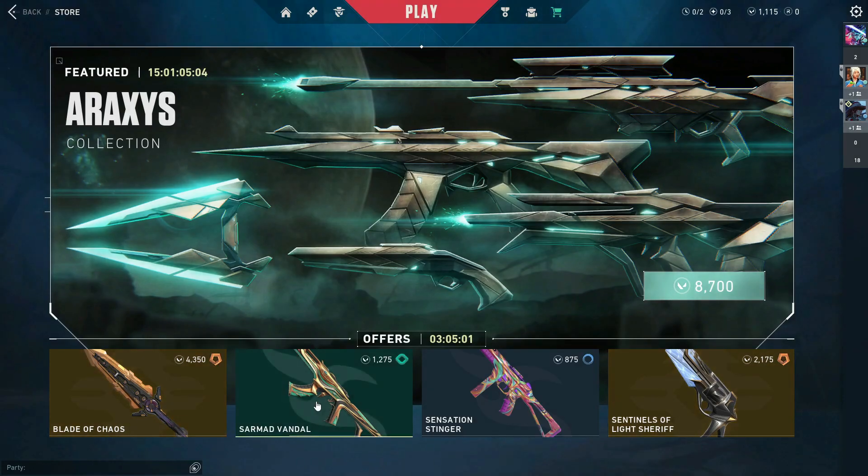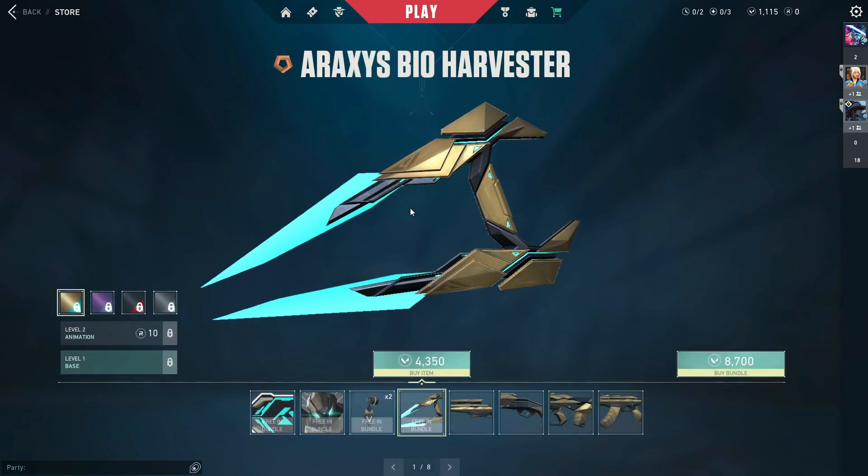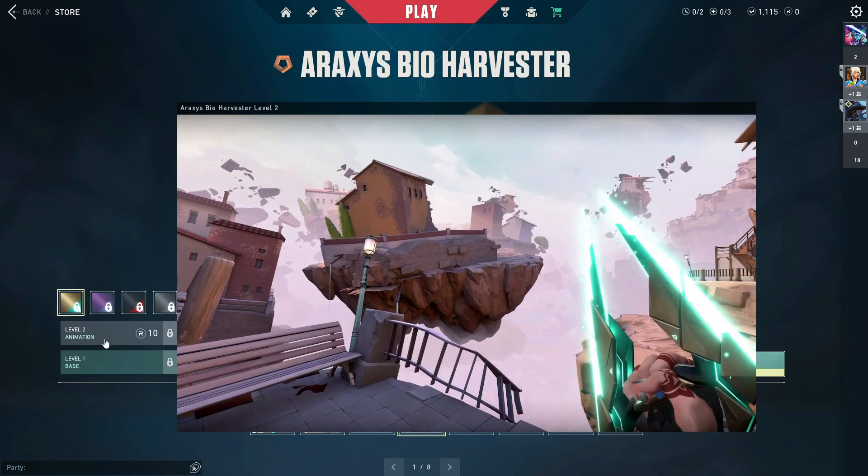To start us off today we're going to look at the new collection in the game, which I am so excited about because this collection looks sick — it is probably going to be one of the better collections in the game, period. The price of this bundle is 8700 VP, which is about 85 to 90 dollars. It is expensive; I will buy it probably at some point, just not right now. Let's start with the melee — does this not remind you of a Halo energy sword? That's what it looks like, just a little wackier looking. This is the Araxis Bio Harvester.